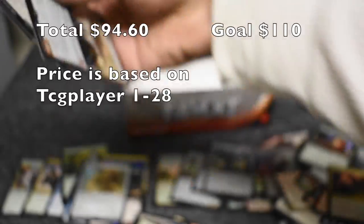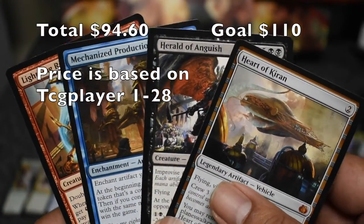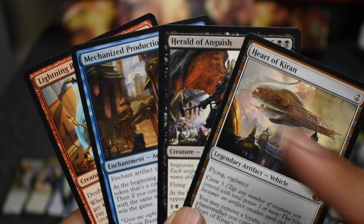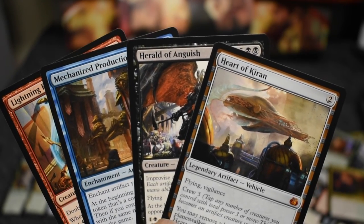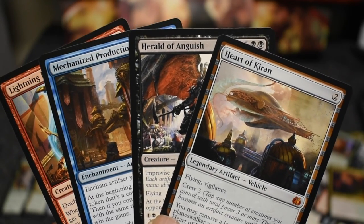We got ourselves a Walking Ballista. We got four mythics, one of them being the Heart of Kiran. Not too bad, not a total loss — we found those two good mythics and the Walking Ballista. There you go YouTube — the goal and the totals are on the screen. See you guys later, hopefully I have another box coming.